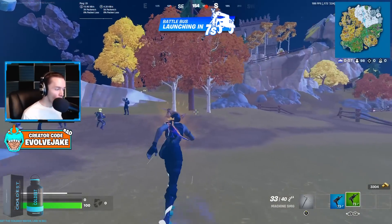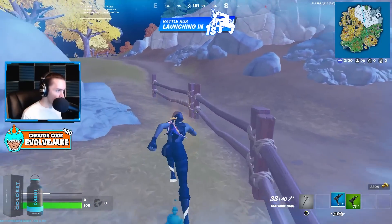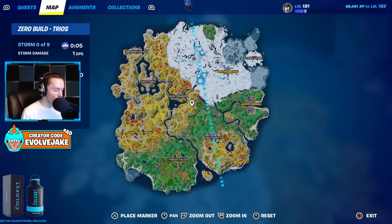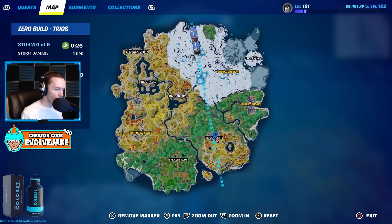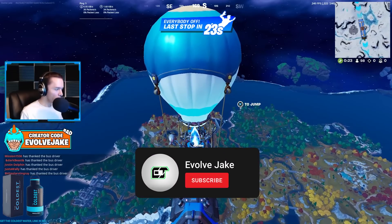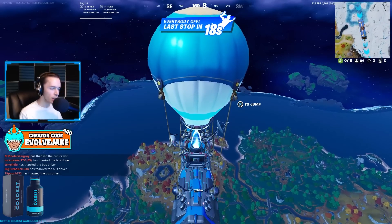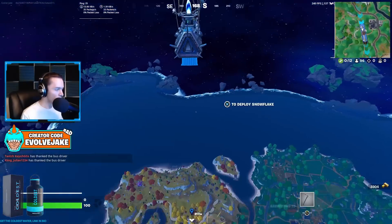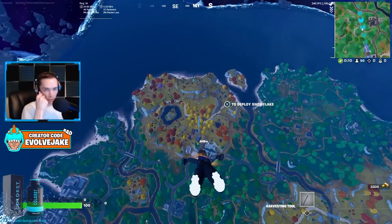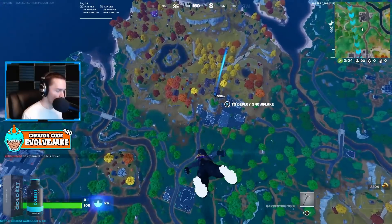In today's video we're going to be spectating Zero Build trios. Normally I stick to solos for this sort of thing, but this week I wanted to make a team game mode version because we just got the Guardian Shield added, and I feel like that's an item that really affects the team game modes. We're going to Faulty because there are a lot of Oathbound chest spawns there, and the team that comes out is very likely to have the shield. One reason I like solos is that you can't swap between players of the same team easily, and I also don't really play team game modes so I feel like it doesn't put me in as sweaty of matches.